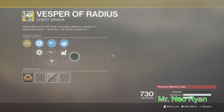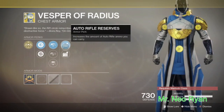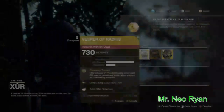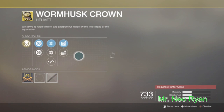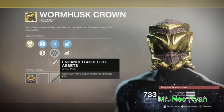I just want to see the rolls. So it has Unflinching Sniper, Unflinching Scouts, Auto Rifle Reserves, Sidearm Reserves, Unflinching Powering. And the Wormhusk — excuse me — it has Heavy Weight, Heavy Lifting, and Ashes to Assets.